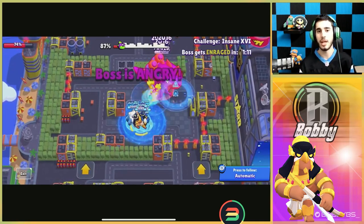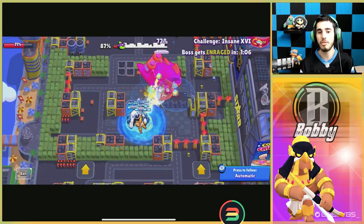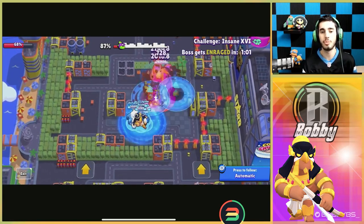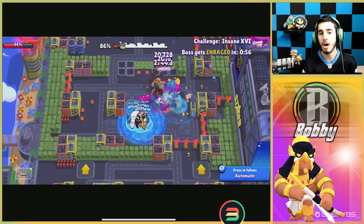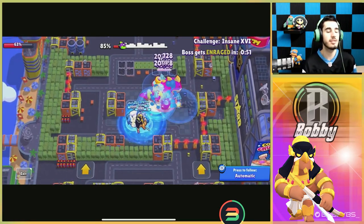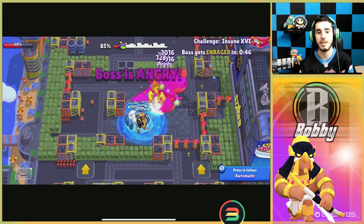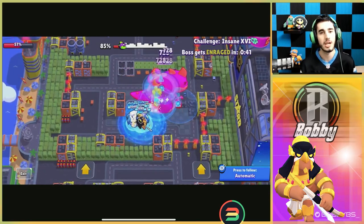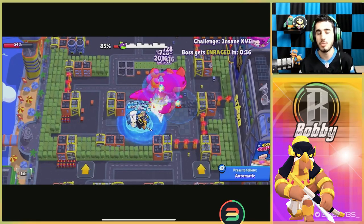This bot has 100,000 HP — a lot more than original bots — but as you can see, three gadgets are just on the ground constantly charging supers. There is always a super on the ground, this guy cannot move, he cannot destroy the city, and they're just absolutely taking him out. This is the strategy you want to use for a basically free Insane 16 on your profile. It will probably get fixed soon, so if you want it I'd suggest doing it right away.